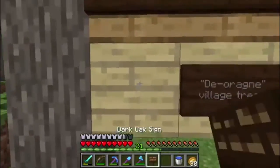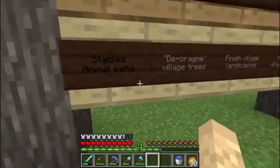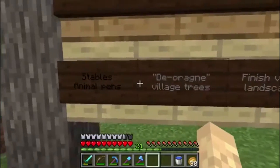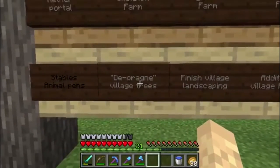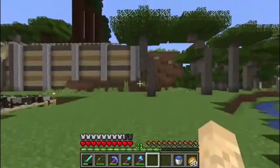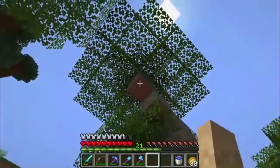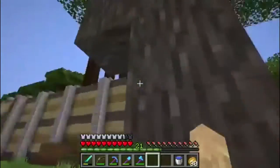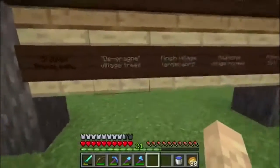You know, I'm going to go ahead and change that sign to say 'stables.' It's not nearly as easy to talk and type as I thought it would be. And we'll have to re-dye that sign, because the black on the dark oak is very hard to read. And then I want to de-orange the village trees. These acacia trees have the orange inside to them, but if we use those bark blocks, we can cover all of that. So I want to just keep working on that and getting that done.